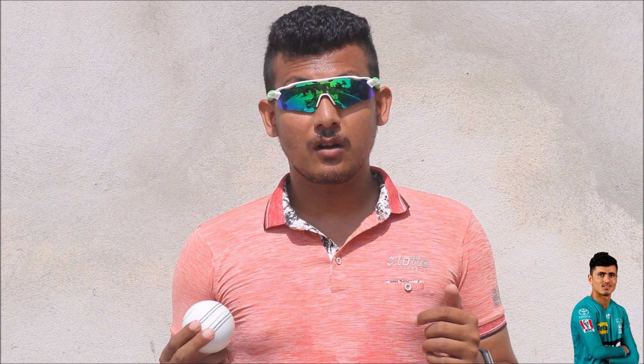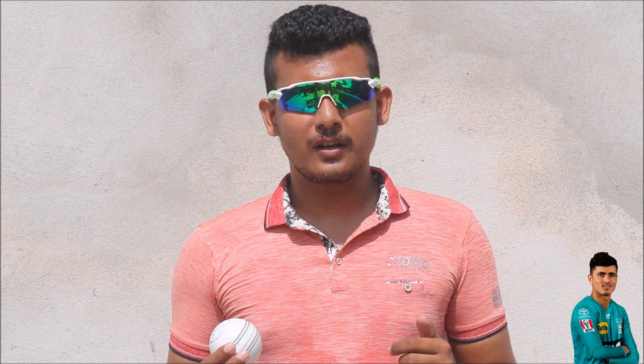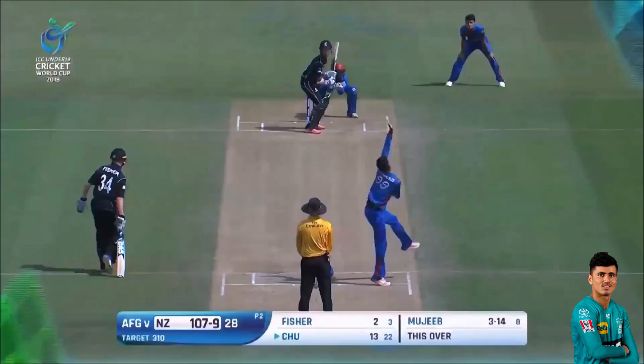Mujiburaman is a mystery spinner, so he has the ability to turn the ball both ways. After a long analysis of his bowling, I found that Mujiburaman has overall four kinds of variations. Those are caramball, rangan or googly, inswing, and a yurka. These four are the variations of Mujiburaman.